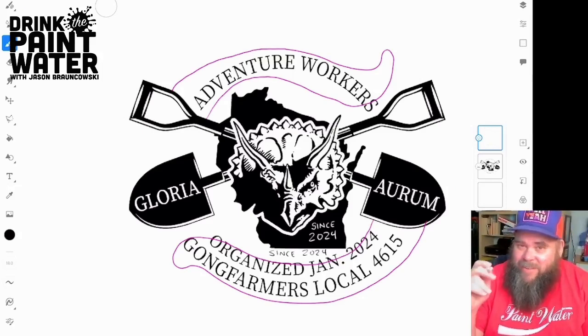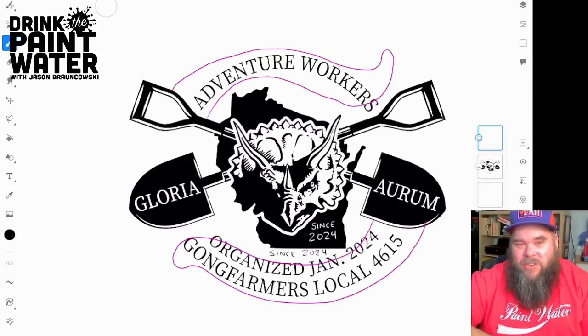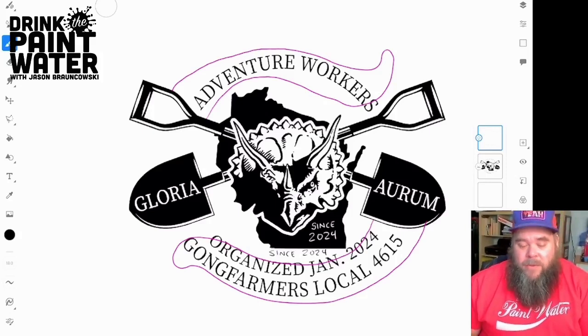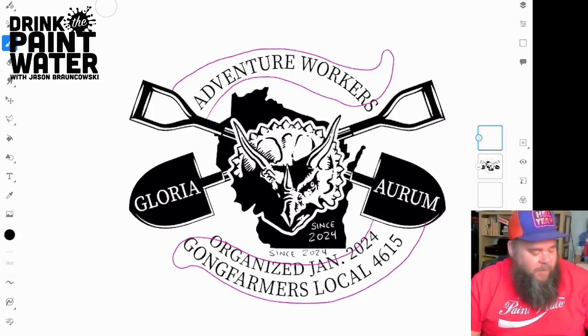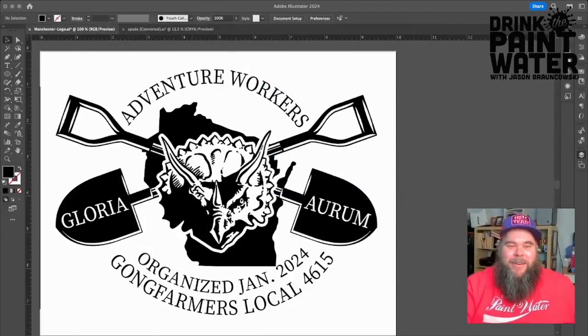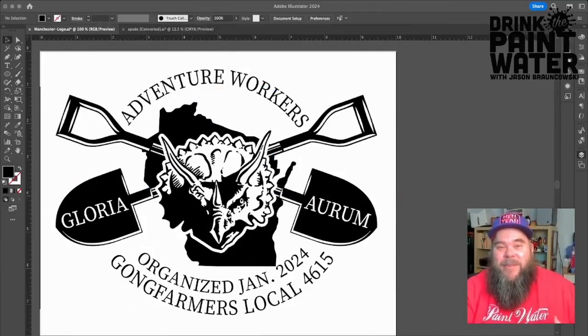This is my idea of how I want this to work out. I'm going to go back over to Illustrator and trace vector shapes over these sketches in a smoother manner than the stylus will allow. So I'll export this as a PNG from Fresco, airdrop it from the iPad back to the MacBook, open it up, drop it into our composition, and then trace over these purple lines. A lot of work, but it's a fun challenge. Here we are back in Adobe Illustrator — I'm still Jason from Drink the Paint Water.